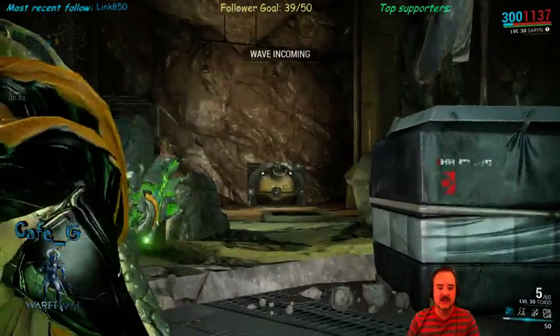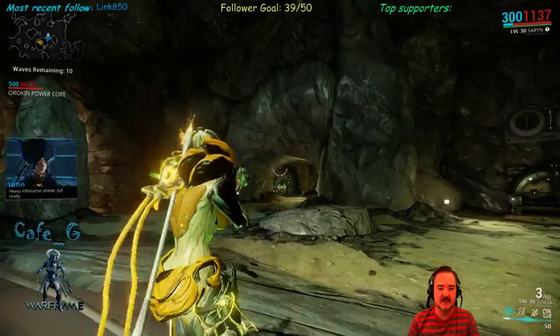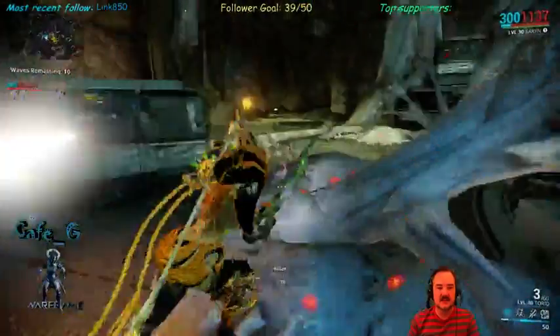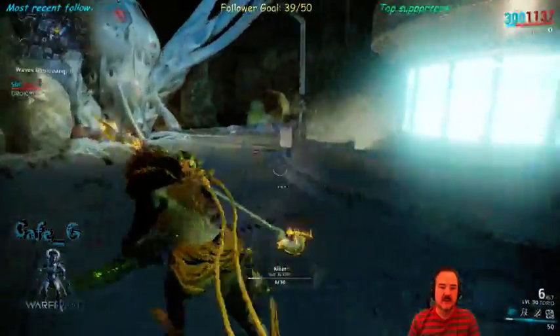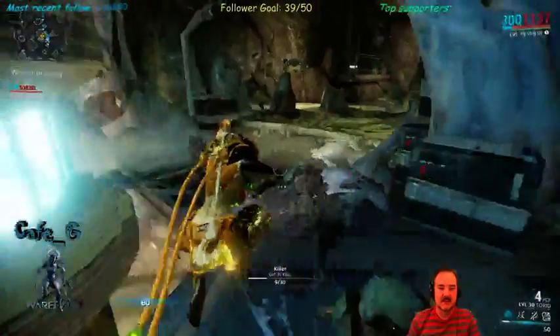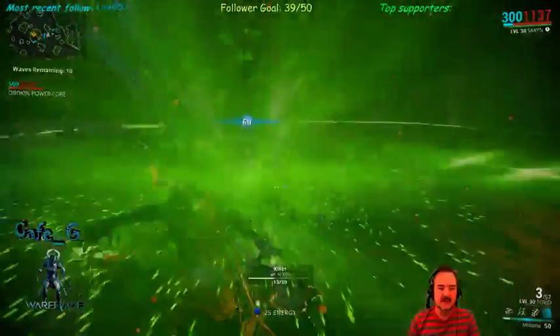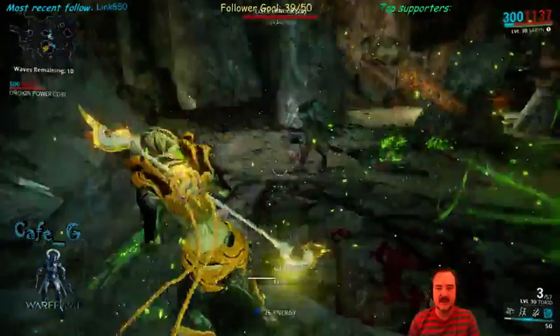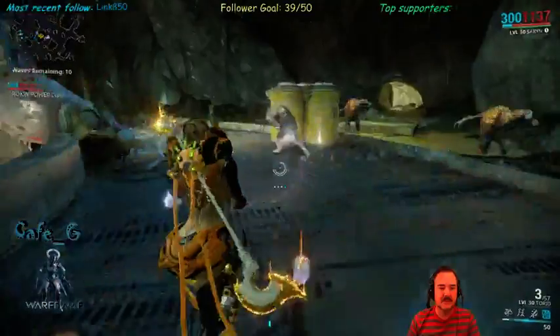Torid is fantastic for this — you can drop down a bit of defensive cover and they're going to run through that and take a hit. I kind of want to use my AoE here to save the Grineer guys as well, because I've got to do 10 waves on each one, so keeping them up helps me out.